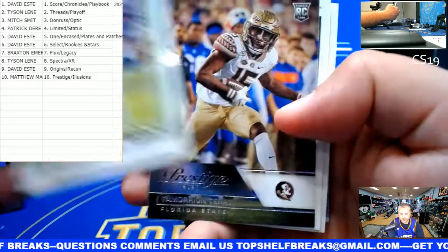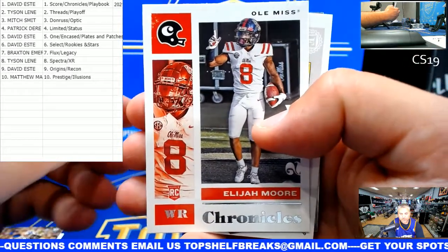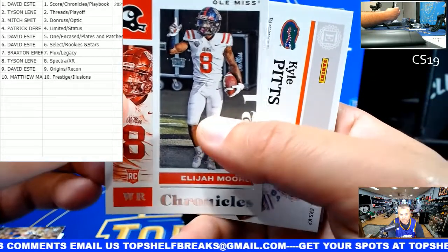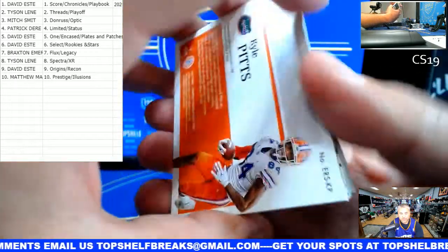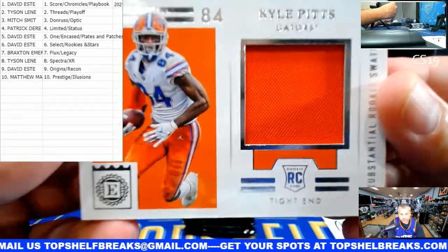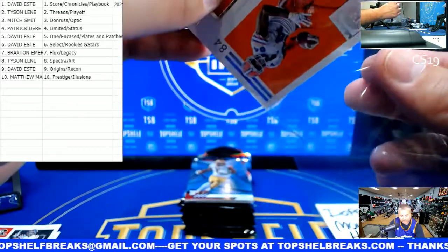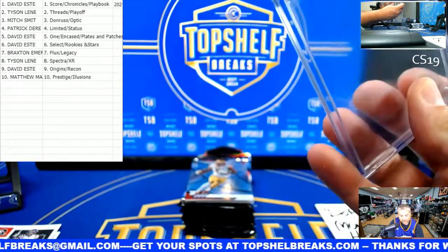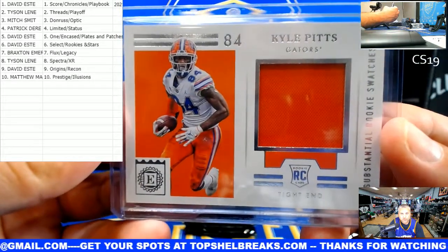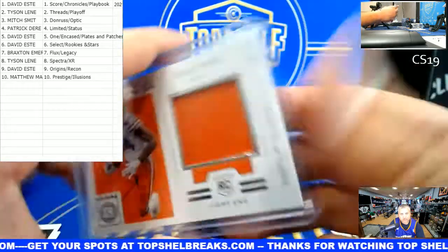Caleb Farley. So this is Donruss, this is Prestige, this is Elijah Moore - he is the Chronicles, going to the right side. That's David E. Here is our first hit - it is Encased, Kyle Pitts. He's a Gator, he's a Falcon, but it doesn't matter because it's Encased. And so the Encased spot goes to David E, because he has one Encased in Plates and Patches. So that's a tight end, that is not numbered, but that's you, David E.